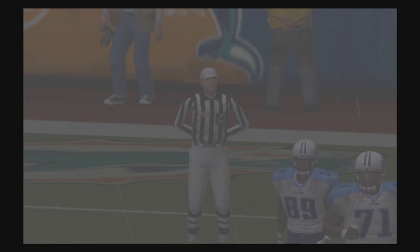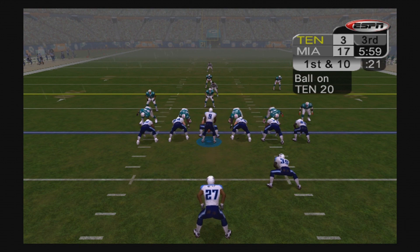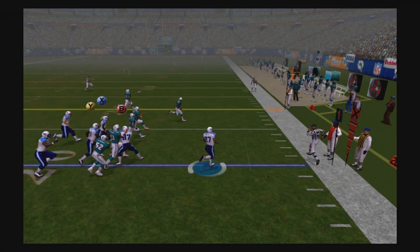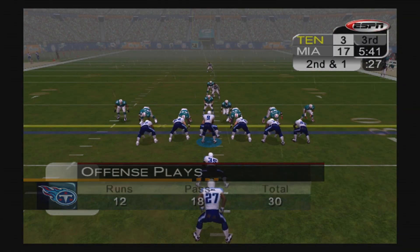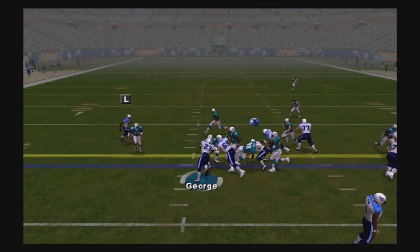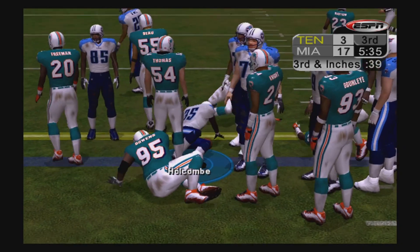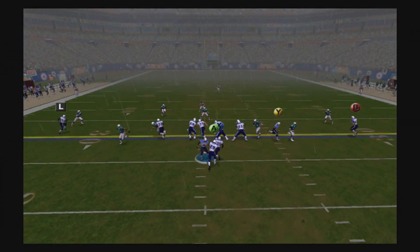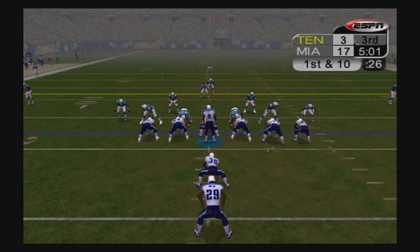Just not a very good half of football for us at all, but hopefully we'll turn it around. We get the ball to start the second half — pitch to Eddie George, takes it outside for a nine-yard gain. Second and one, we give it to George again and he fumbles, but luckily Robert Holcomb the fullback is able to jump on it. Third and inches, we put Chris Brown in the game and he gets the first down very easily.